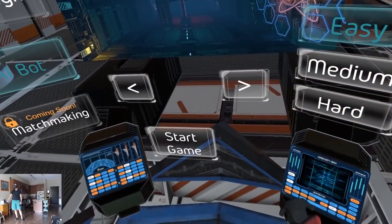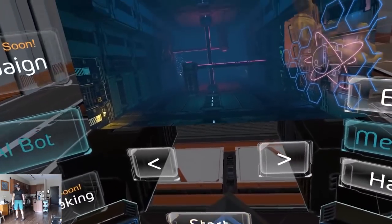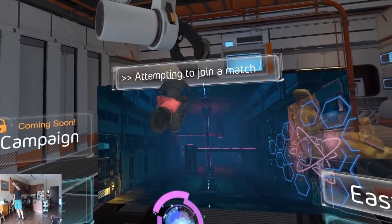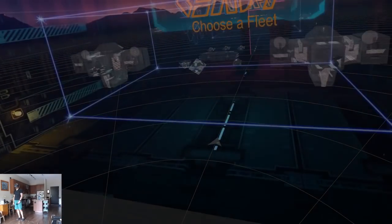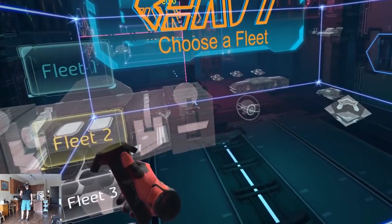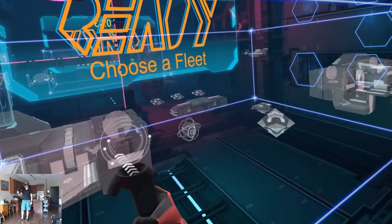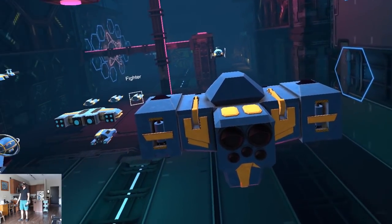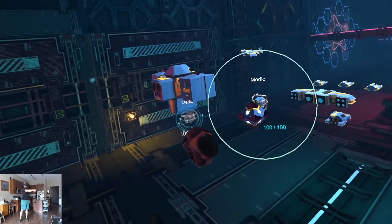Easy... medium — be a man. Start. Looks like it's thinking. Attempting to join a match — but I chose AI bot, why would it need to join a match? Choose your starting fleet. Fleet one, fleet two — they're all the same because I didn't customize a custom fleet, but that's fine. Plan the best way to beat your enemy. Now we have two shipbuilding ships.